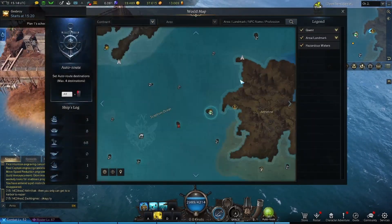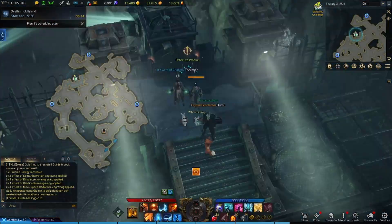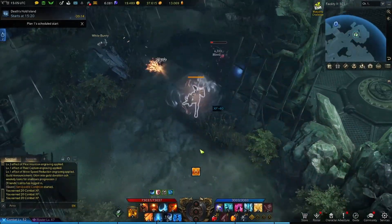Hey guys, today I'm going to show you how to get the island token for Facility X301. The island is located west of Austin, and if you've never been here before, you need to start by doing some of the normal jello quests to unlock the repeatable one.